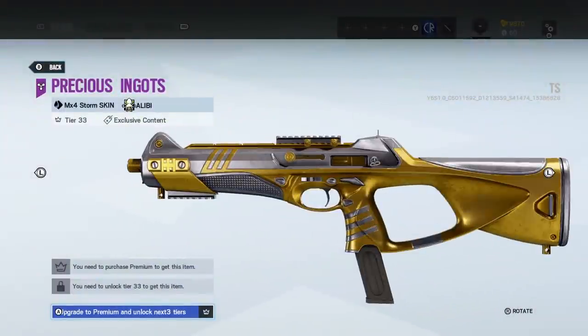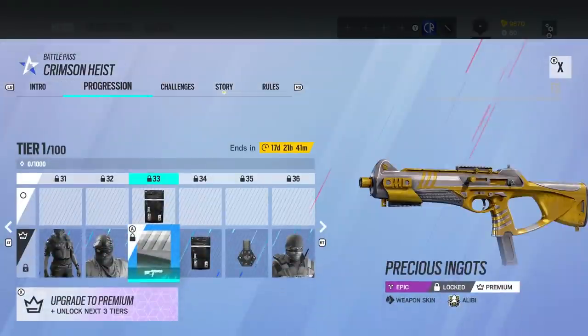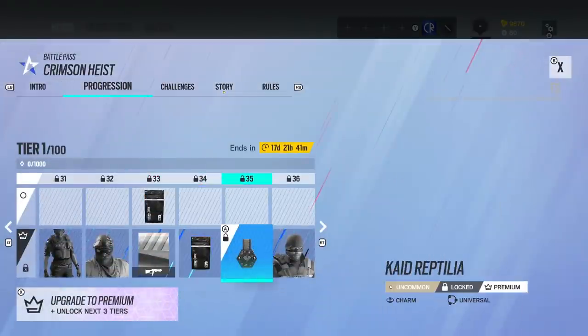What have we got here? Gold and silver kind of precious ingots — that is nice. I quite like that, it's classy. Got some more Alpha Packs.